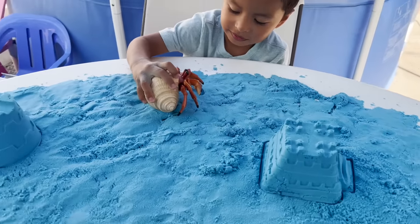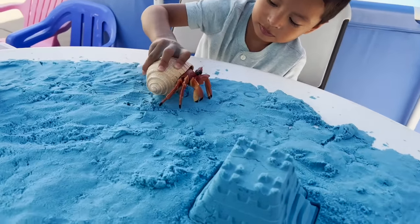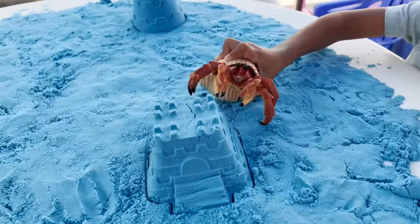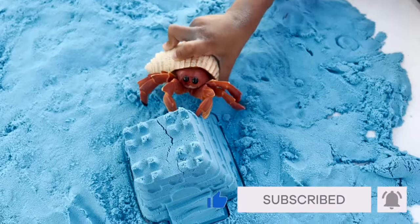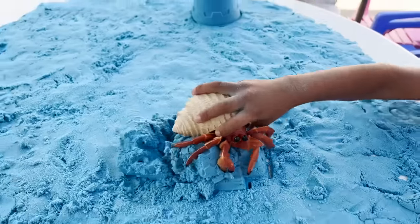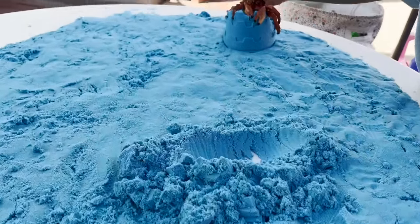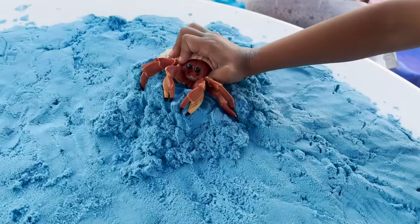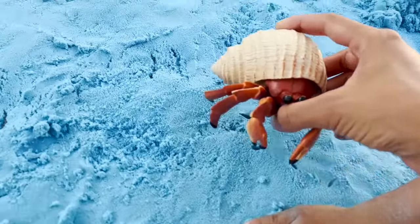First, we have a hermit crab and the hermit crab loves the water. He walks in the water and he loves the ocean. Oh no! Oh no! He's going to destroy a tower! Noooo! The hermit crab is going right here.